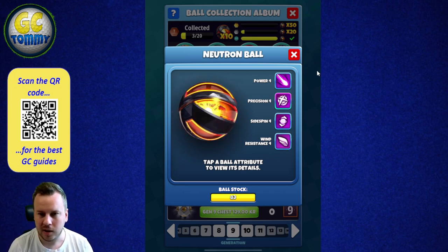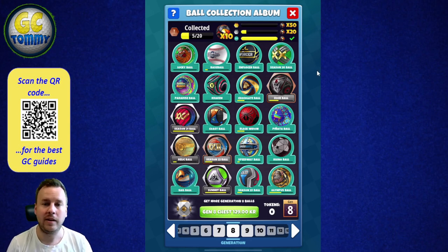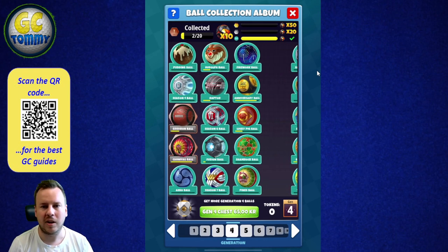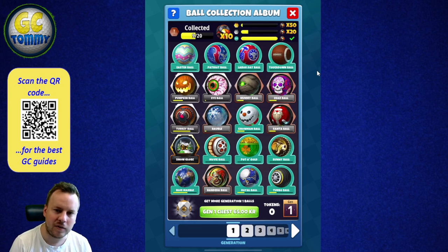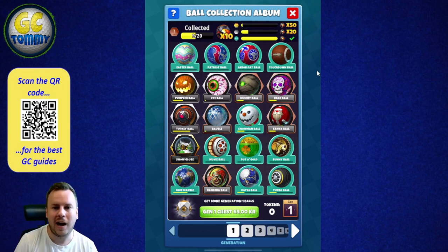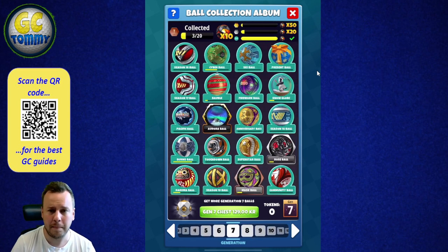The second part is the collecting aspect — like collecting football stickers or baseball cards. I'm a collector, and that's why you can see me having a lot of balls already collected. Every time you see a ball clearly in the album, it means you've had it at some point. The gray ones are balls I have not had on this account. As soon as you've had a ball — past, present, or in your golf bag — you'll see it clearly displayed.